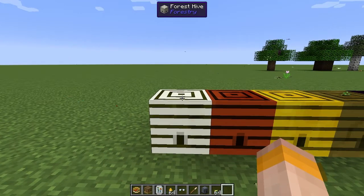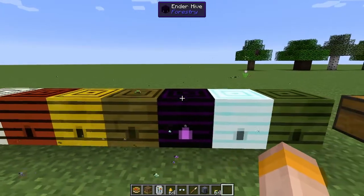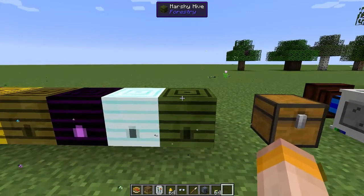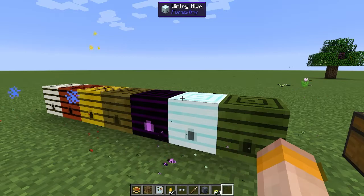Firstly I'm going to go through the hives that you can find out in the overworld again. We have the forest hive, the meadows hive, the modest hive, the tropical hive, the ender hive, the wintry hive, and the marshy hive. These are all the overworld hives that you can find and these are going to be your starting bees. For a more in-depth analysis on all of these and where you can find them, I would recommend watching my first video in this series.